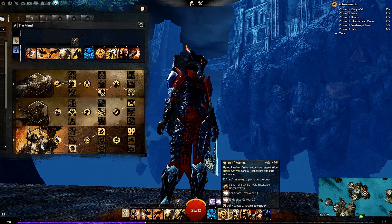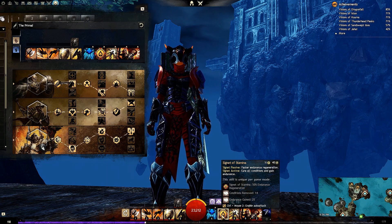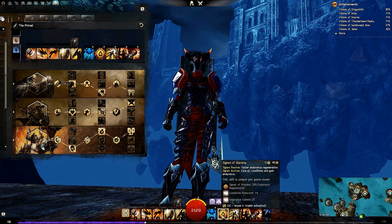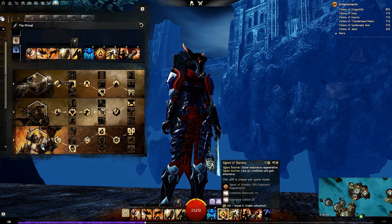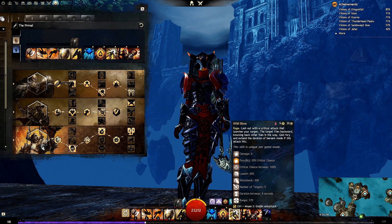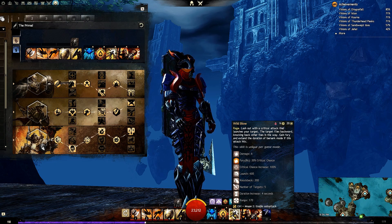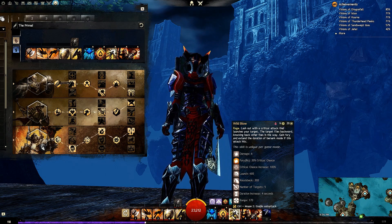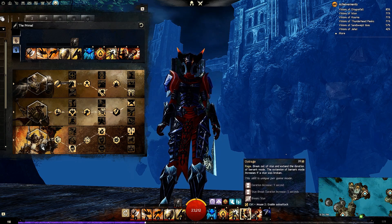So Blood Reckoning or Mending both help answer the issue of condition cleansing. I am taking Signet of Stamina — the passive gives faster endurance regeneration, but the active is most useful when fighting necromancers, mesmers, condi weavers, or condi tempests, as you'll remove all your conditions and gain some endurance. For extra utility skills, I'm taking Wild Blow for the CC and application of fury, and also extending the duration of Berserk mode by four seconds.